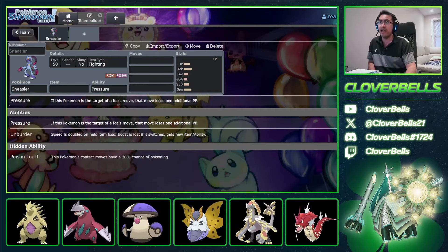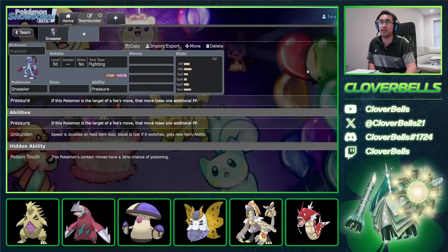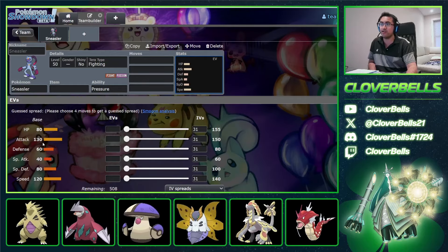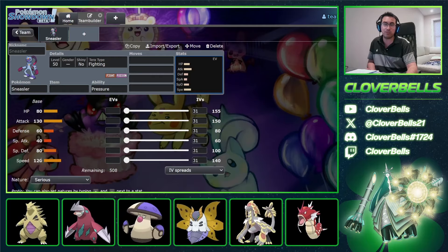Strong usage, great results — especially over this past weekend, which we'll talk about in a second. But let's look at Hisuian Sneasler as a whole. Looking at the stats, triple digits in Attack and Speed, so this thing is like a fast sweeper, first of all. The bulk is not that great, which is why you'll often see a Focus Sash as its most popular item.